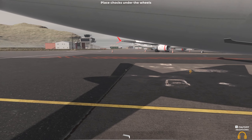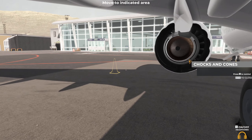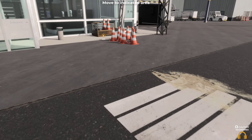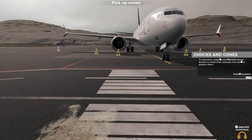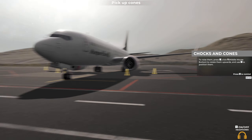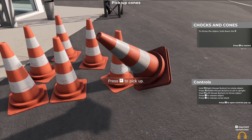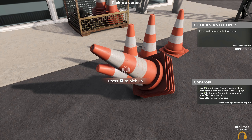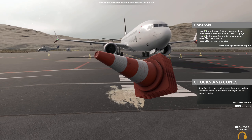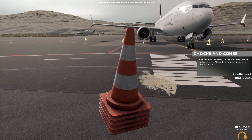Can I do it from behind, or do I need to be in the front? Oh no, we can do it from behind. Head over to the indicated set of cones. Just like with the chocks, place the cones in their indicated areas. The order in which you do this doesn't matter.